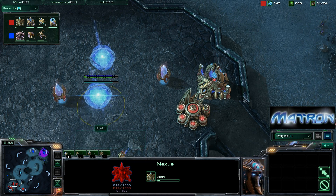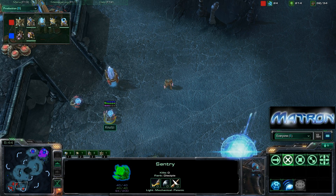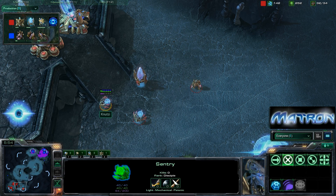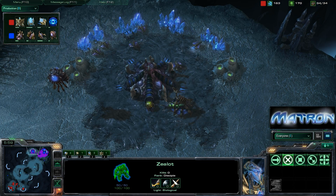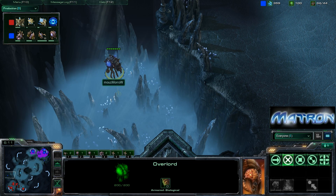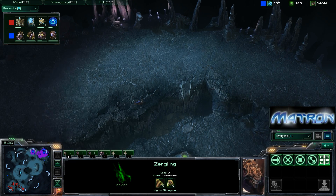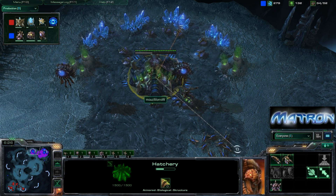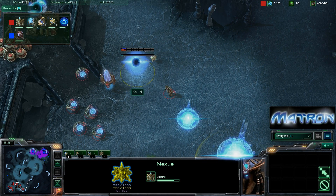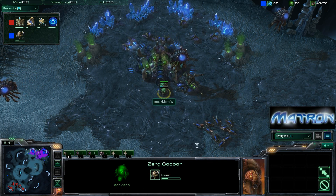Nutsy appears to be going for a fast expand on three gates, about to finish Warpgate with Hallucination already queued up. He's placed a Pylon at the bottom of the ramp to create a smaller choke point, making it easy to Force Field off any Zergling run-bys. Marro is doing a great job with map control — he has both Watchtowers, an Overlord positioned near the Protoss base, and Zerglings running all over the field checking for proxy play such as proxy Stargates, which we've seen on this map versus Zerg before.